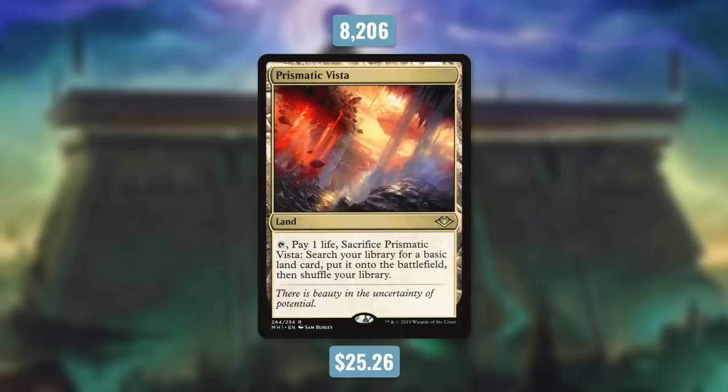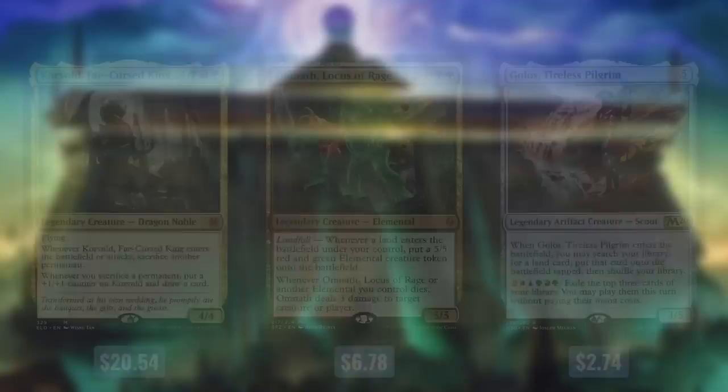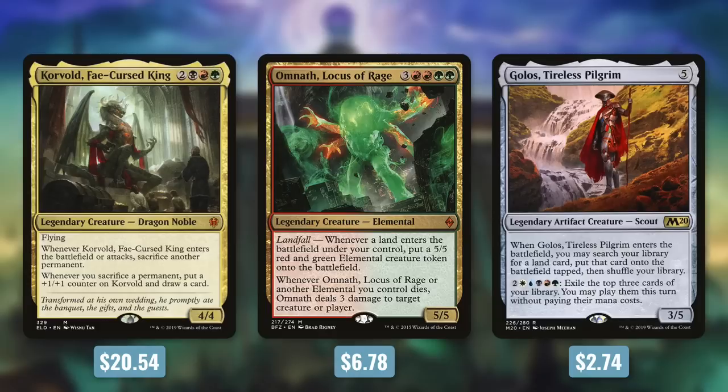The 7th most played new card from 2019 is Prismatic Vista, currently a whopping $25.26 and seeing play in over 8,000 decks. It's a land you can tap, pay 1 life, and sacrifice to search your library for a basic land card and put it onto the battlefield untapped. It's incredible that even at $25 it's already seeing a ton of play. Fixing your mana is extremely important in Commander, and this is basically a better Evolving Wilds or Terramorphic Expanse — you pay 1 life, but the land comes in untapped. It shines in decks like Korvold, Omnath Locus of Rage, and 5-color decks like Golos.